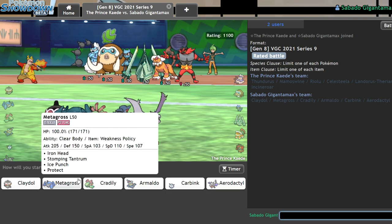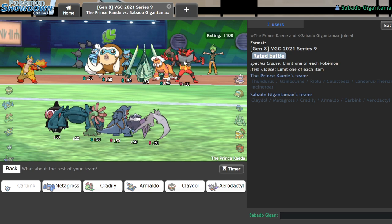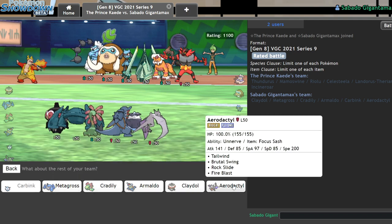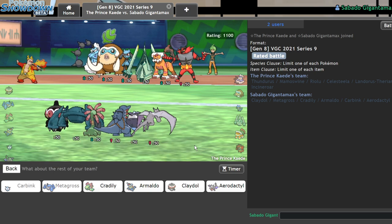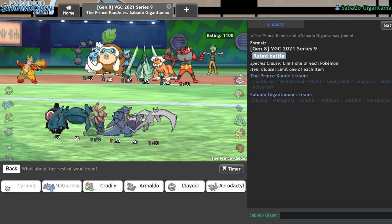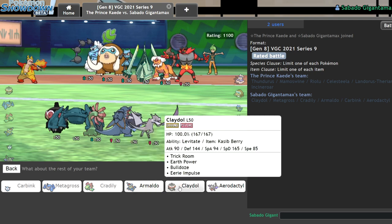Next game — it's pretty hard to stop trick room on Carbink. I'll lead Carbink as long as they don't lead Incineroar; if they do, I could go Metagross on lead since clear body means I can't be intimidated. I'll go Metagross and Carbink on lead — should be able to get off a free quake or something. Cradily looks important here again.